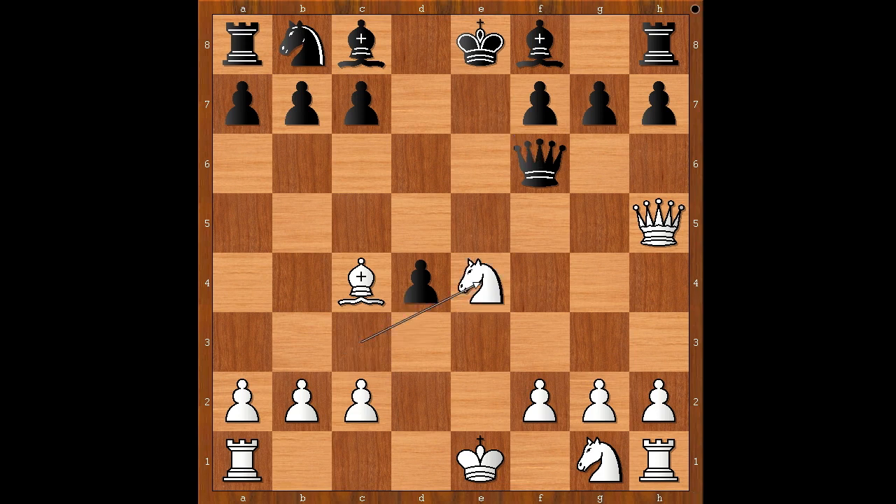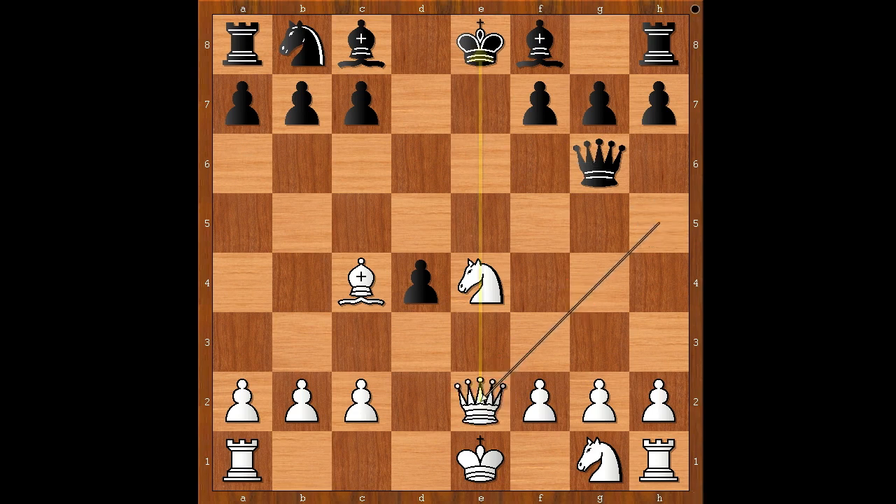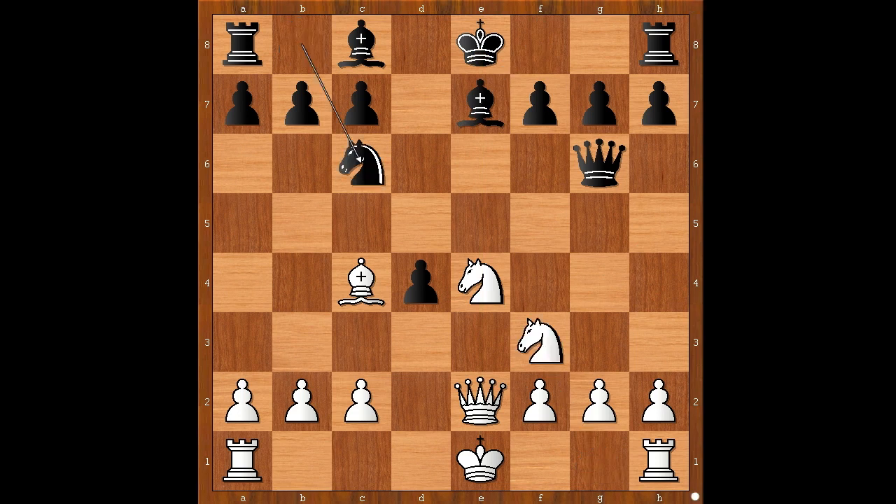Knight takes on e4. Queen to g6, offering to trade queens. Queen to e2, going for tricks. Bishop to e7. Knight to f3. Knight to c6.